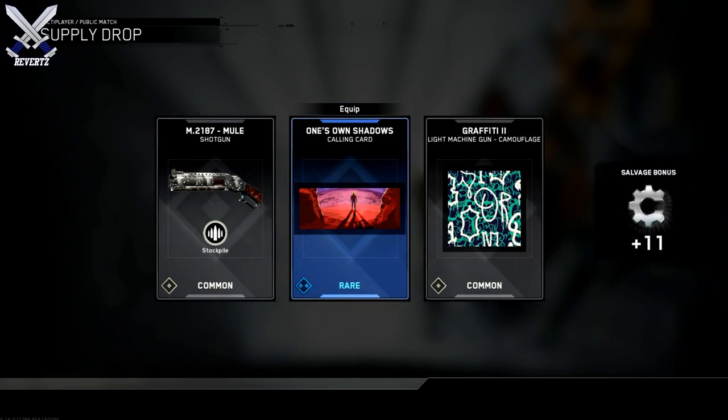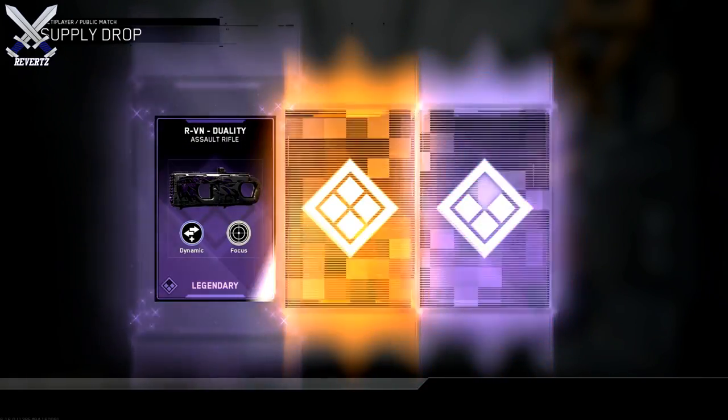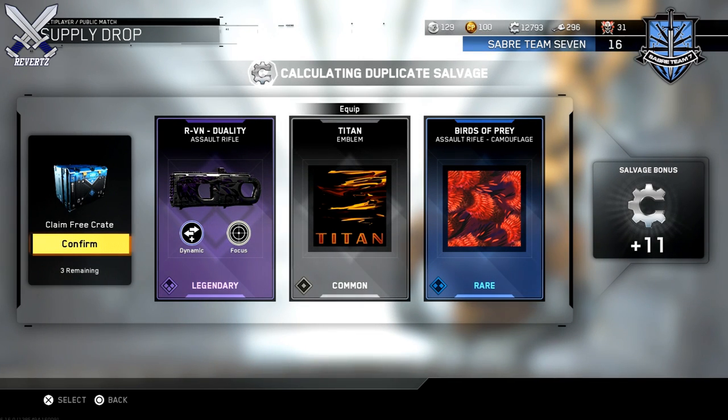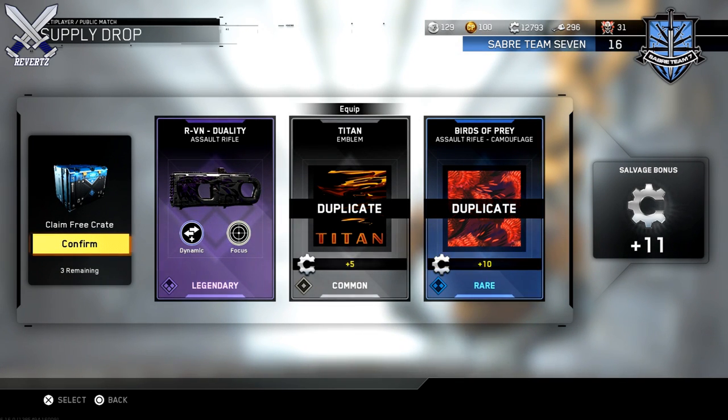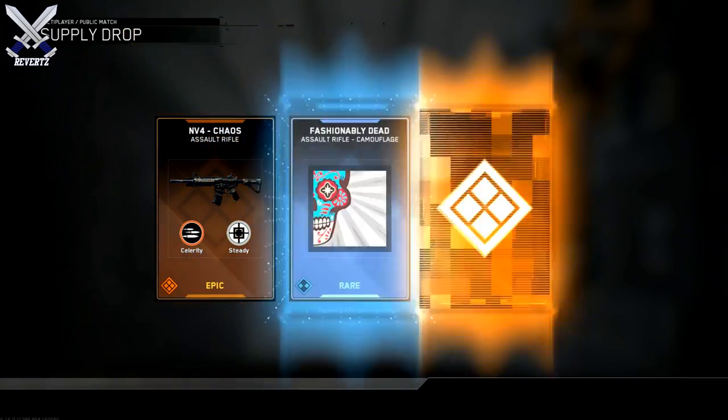With this bundle we get 5 rare supply drops plus a legendary supply drop, which obviously guarantees you a legendary weapon. It's gonna cost you 165 keys, but I bought 2 of these so for me it's gonna cost 330 keys for just 10 rares and then 2 legendary supply drops.